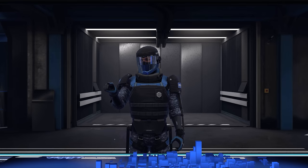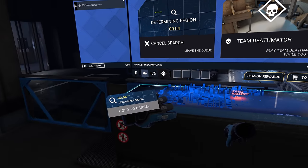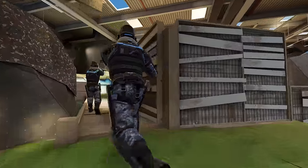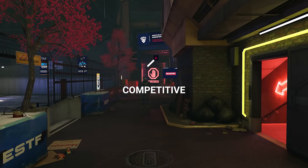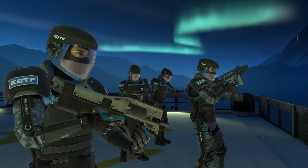First, you start by queuing for competitive in the main menu, either alone or as a party. Then you have the option to sort out your skins, or play some team deathmatch while you wait. Once a match has been found, you'll get put into a lobby to vote for the map you'll be playing. And when the map has been selected, you and your team will fight for victory.